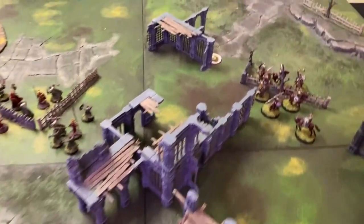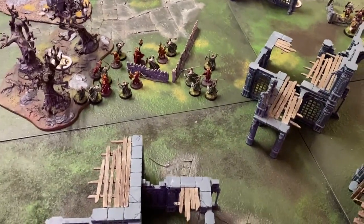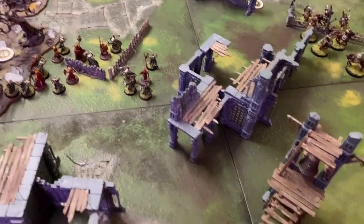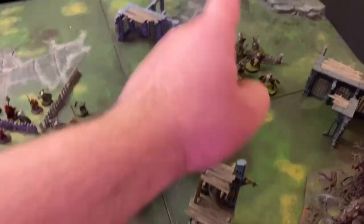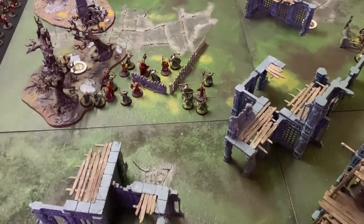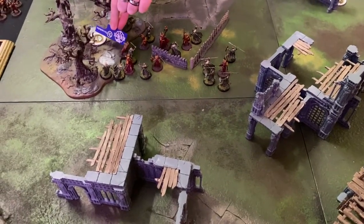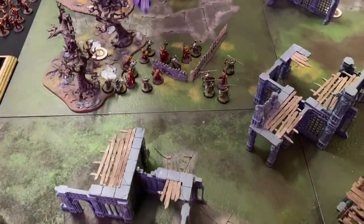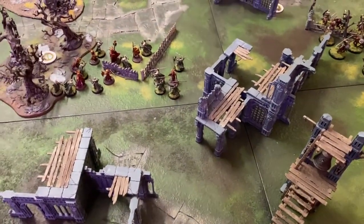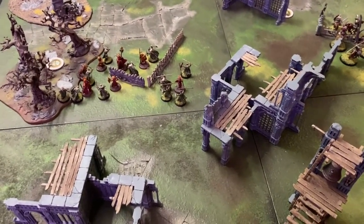At the end of this turn it's pretty clear cut — the Easterlings are broken and the game ends with a victory to Rohan, quite convincingly. Rohan holds three objectives to the Easterlings' two. With six objective points, plus wounding the Easterling leader and breaking their force, the final score is 8 to 2 to Rohan.